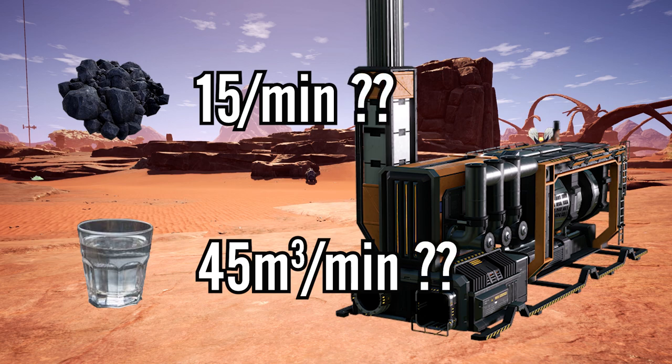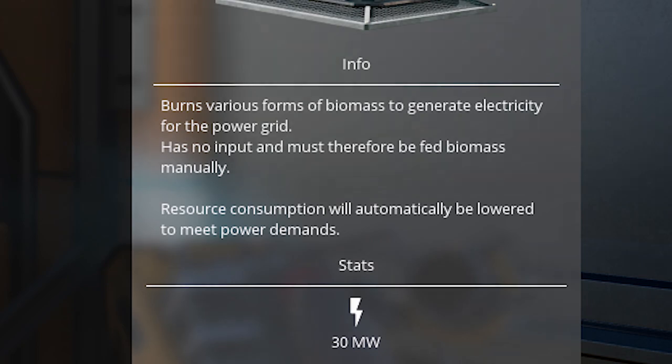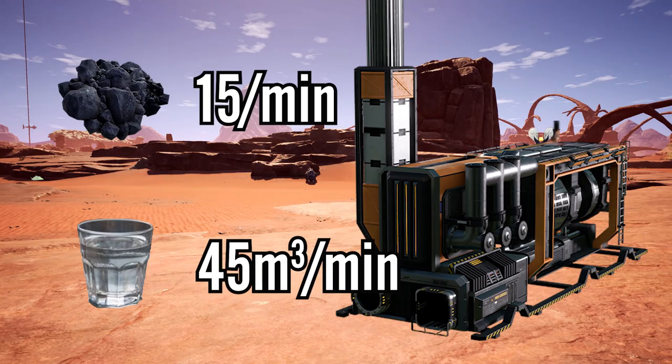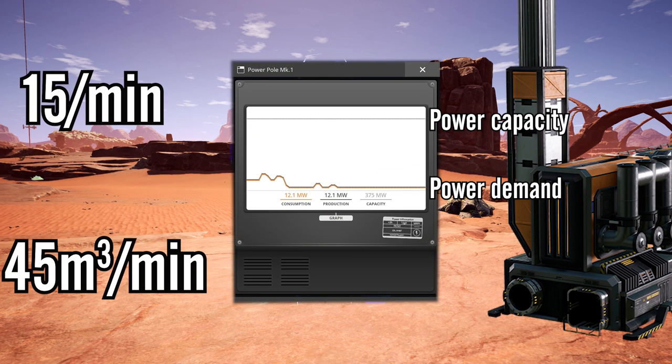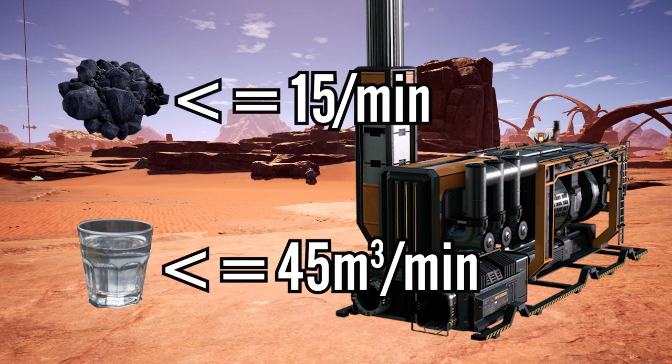Except not really, and I need you to pay attention here. Every power source has a fine print which says resource consumption will automatically be lowered to meet power demand. So in other words, these numbers are only true if your power demands are equal to the capacity of the plant. Generally, requirements aren't equal to 15 coal and 45 cubic meters of water — it's at most 15 coal and 45 cubic meters of water per minute.